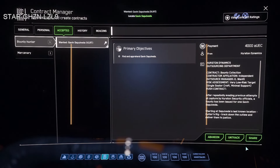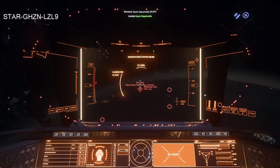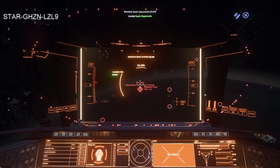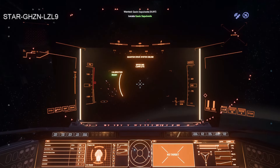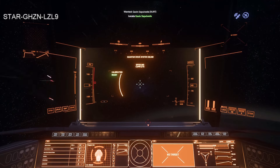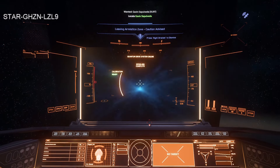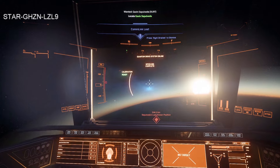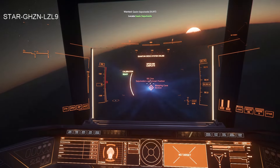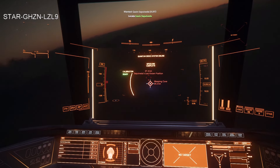Atmospheric flight, nighttime side of the planet — let's go fight Gavin Sepal Deva. Because we're in atmospheric flight, I'm going to make sure my maximum speed is relatively close to the maximum controllable speed so I can actually make turns and corners. This is entirely stock Nomad — I haven't changed the shields, upgraded the weapons, or upgraded the power plant. Anything you see here is just the base Nomad; it can only get better with better parts.